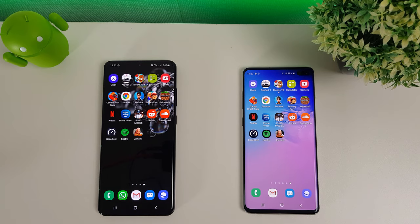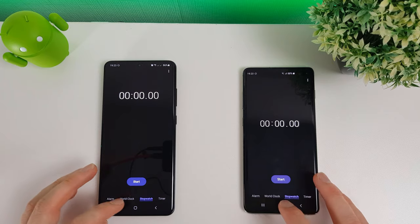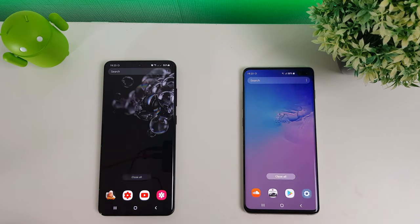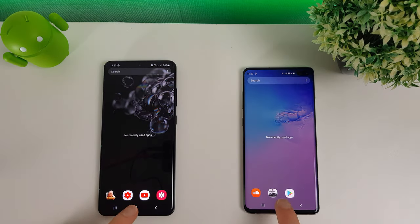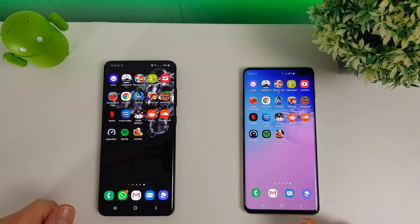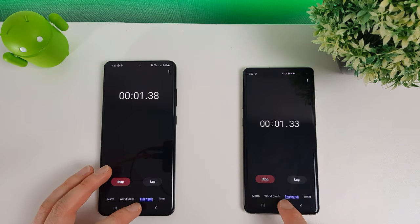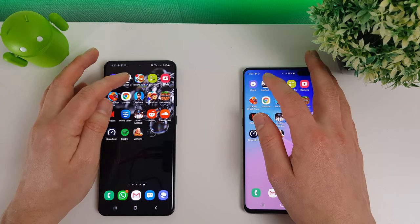I'm going to run through these apps quickly to see which ones load up faster. I'm just going to clear everything out of memory so everything's out of memory. Both are running at Quad HD resolution, so that's 4K. We'll start off with the clock and then load into our first game, Asphalt 9.